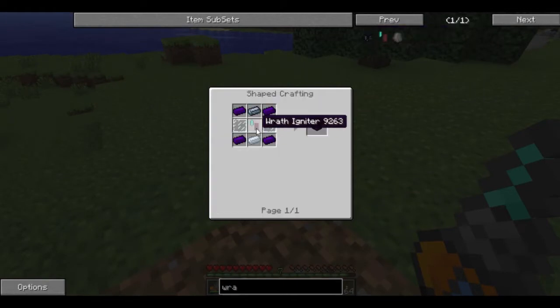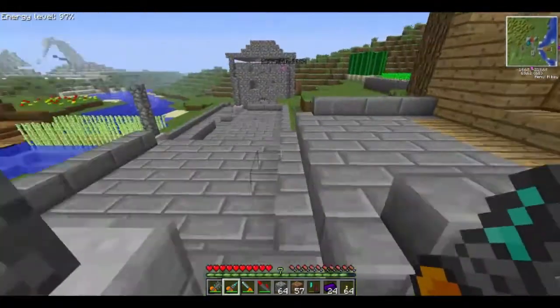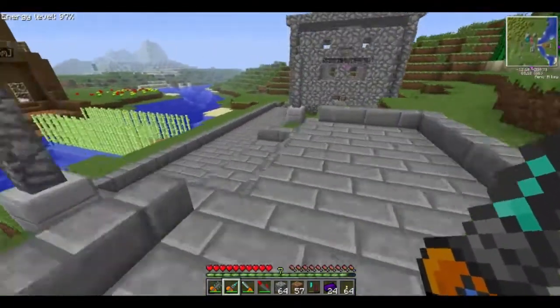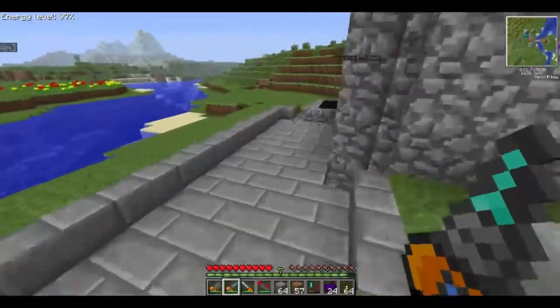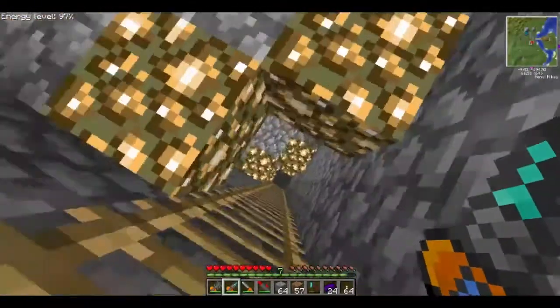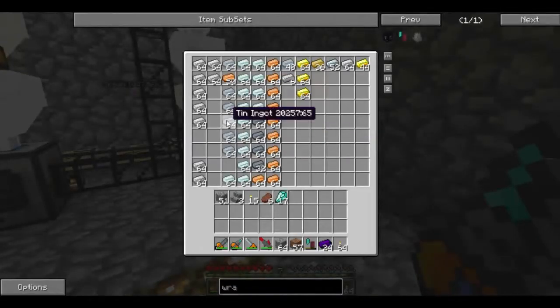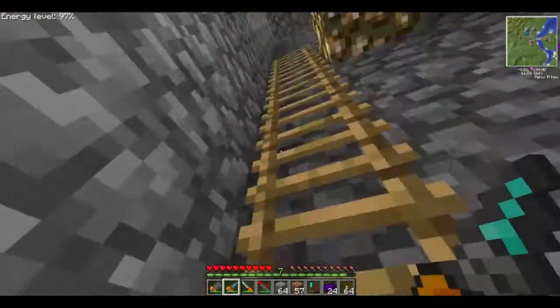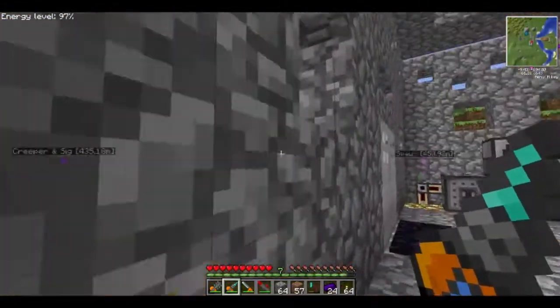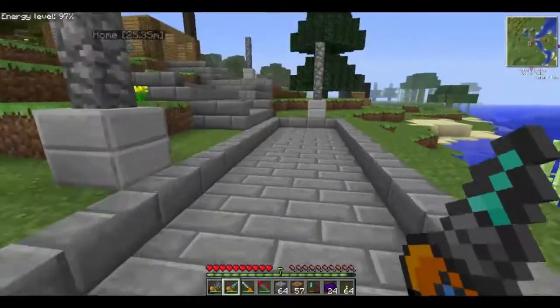Now I believe we need silver and glass panes. So I'll just run back over to the factory and get a stack of silver ingots, and then I need to run back over to the main base and tap into my glass resources.